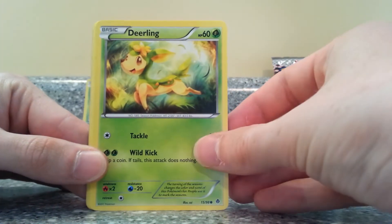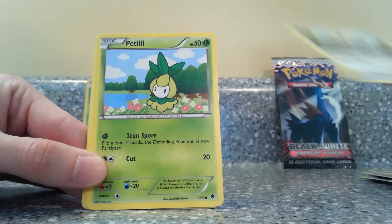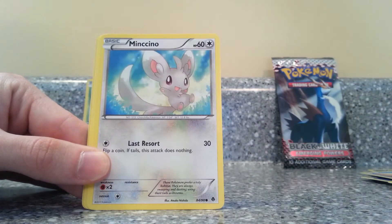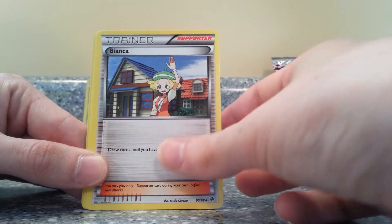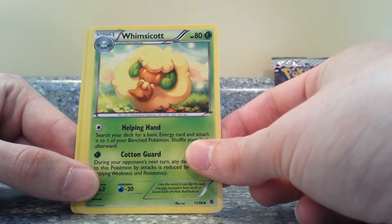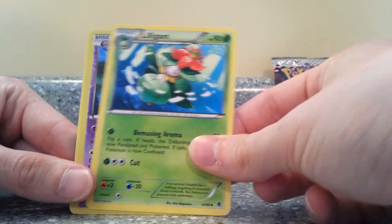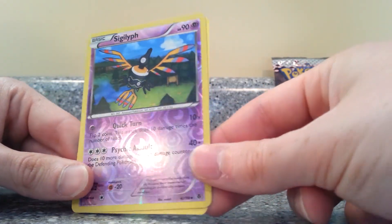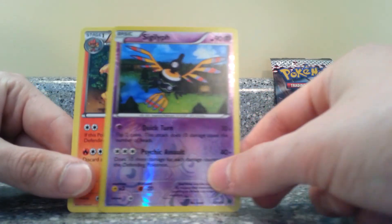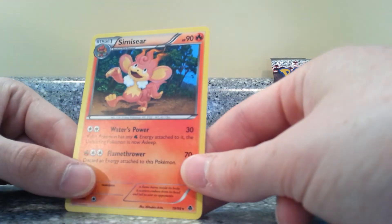Okay, here we go. We've got Deerling, Pidove, Rufflet, Petilil, Minccino, Bianca, Whimsicott, Lilligant, reverse holo is a Sigilyph, and our rare is a Simisear. So another monkey Pokemon — come on.